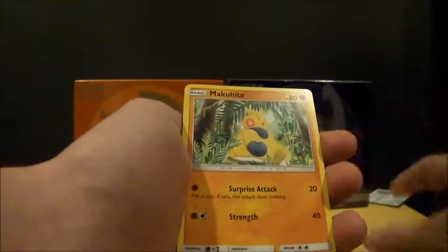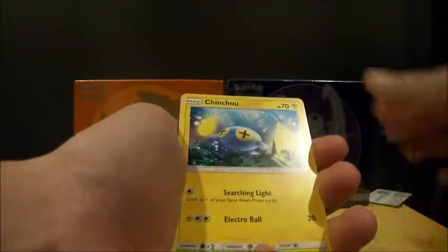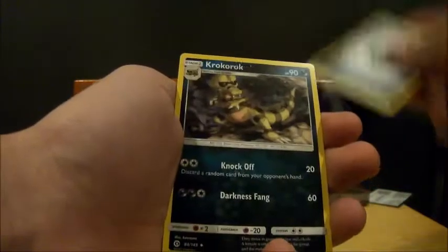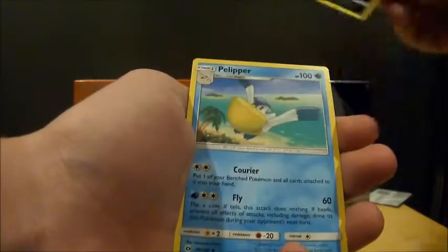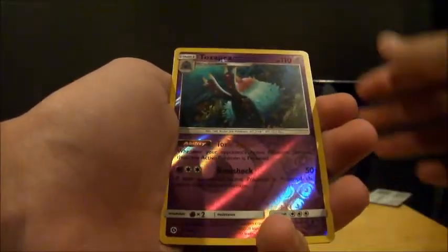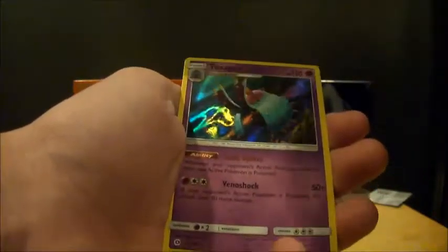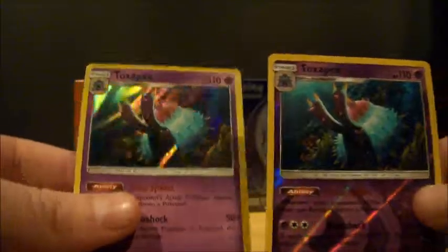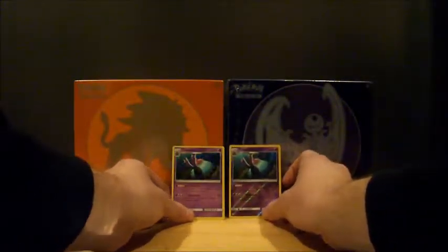Paras, Caterpie, Makuhita, Chinchao, Togedemaru — Metal-type. Kokodora! Pelipper, oh — Exp Share, oh that's a rare! Toxapex — oh my dude, that's a holo! Oh, it's a holo AND a reverse holo of the same card! Those two are going in the back.